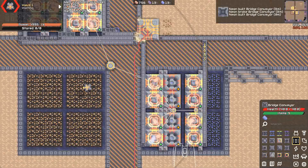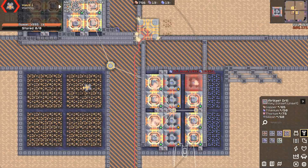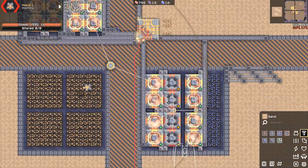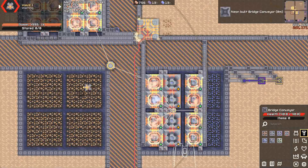What's happening here is that all of the titanium — a little under 40 per second — is all going into just one bridge, while all three other bridges are empty with nothing going through them.